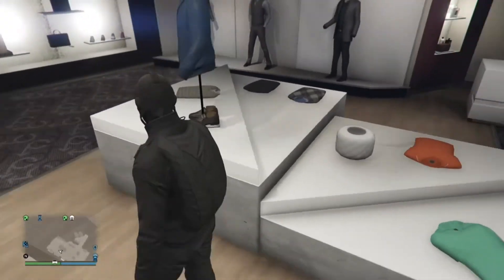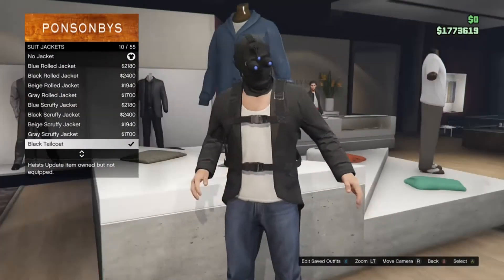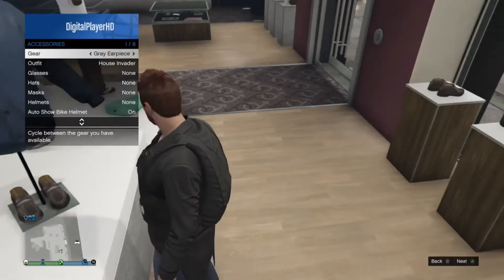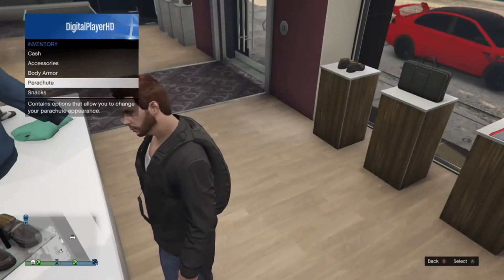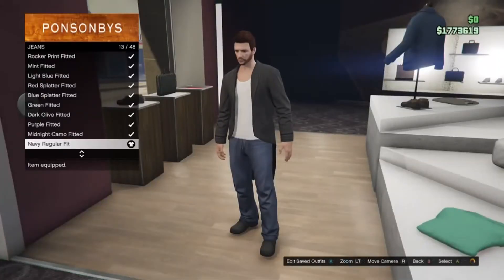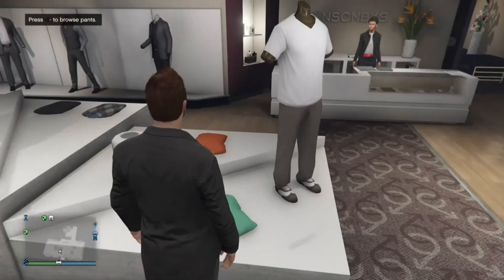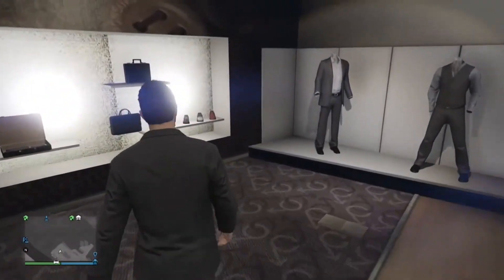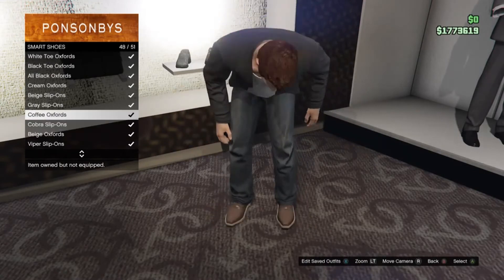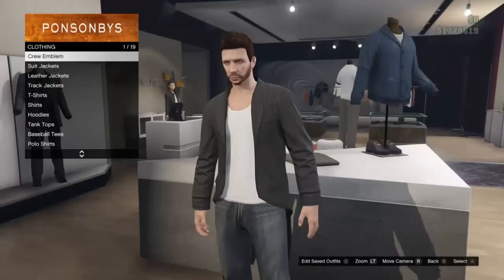This is the very final outfit — personally my favorite. Go to tops, go to suit jackets, and purchase the black heel coat jacket. Remove any masks and parachute you have on. Then go over to pants, go to jeans, and get the black horn jeans. Once you have them on, proceed over to shoes, go to the bottom, and get the fully black oxford shoes.